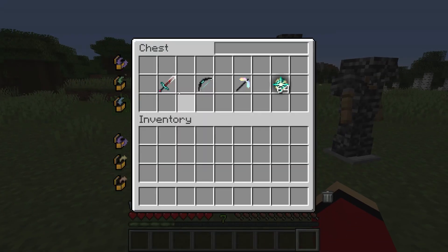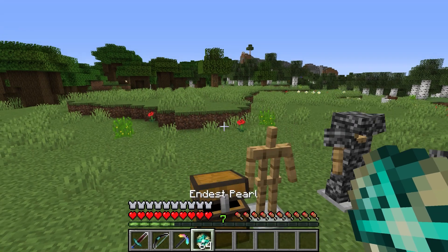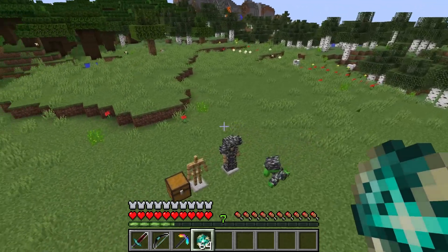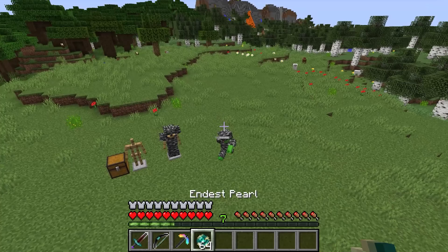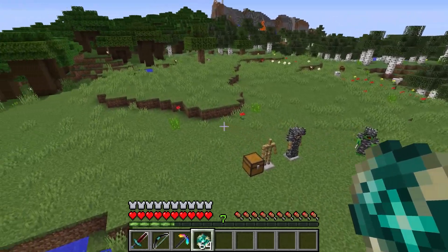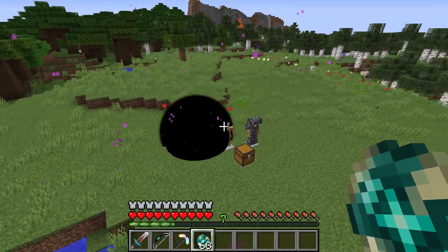This chest is full of other equipment, so help yourself. Okay, these all look really powerful. That's because they are. This sword has infinite attack power — careful with it. This is a black hole — it sucks in everything it touches.